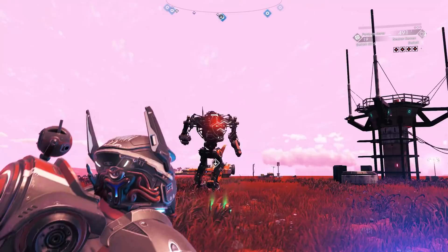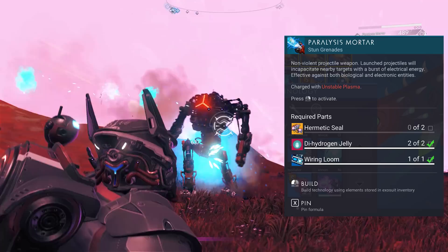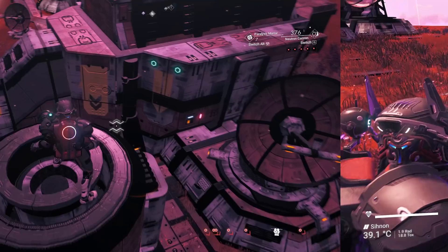There is also the Paralysis Mortar, a new version of the plasma and geology grenade launcher style weapons. This non-lethal variant will stun enemies in range for around 5 seconds, allowing you to just go nuts. The range is pretty great too, similar to the plasma launcher. You can get this from the anomaly.